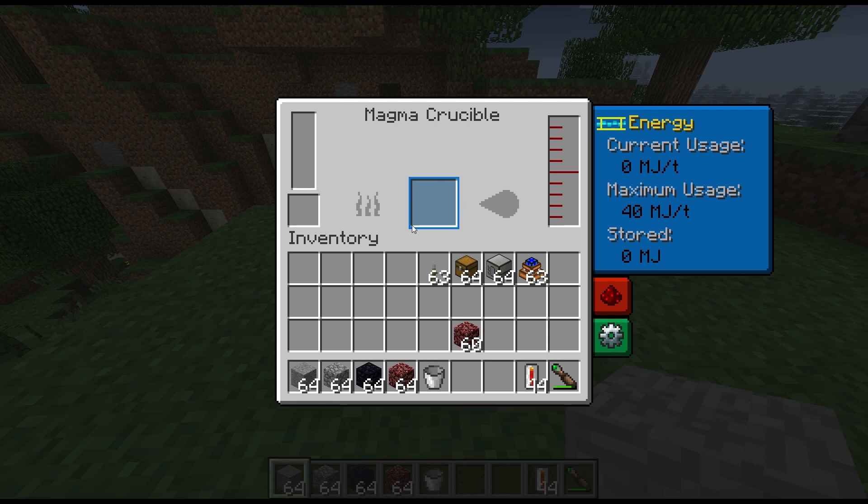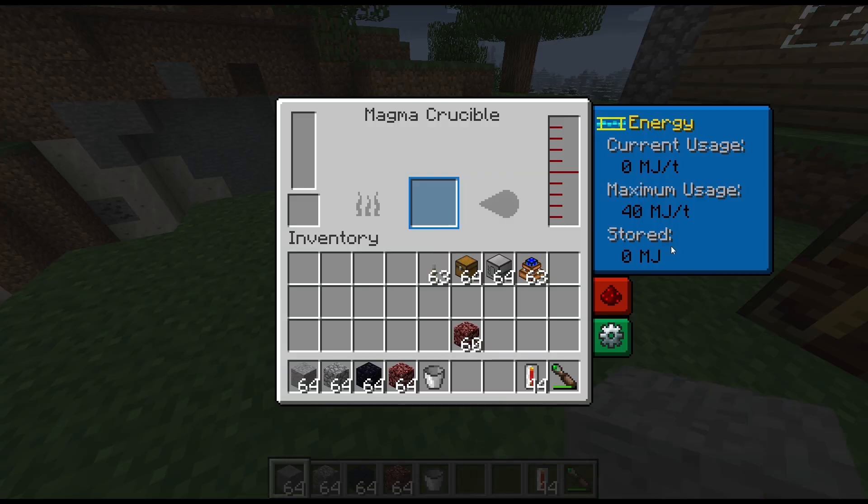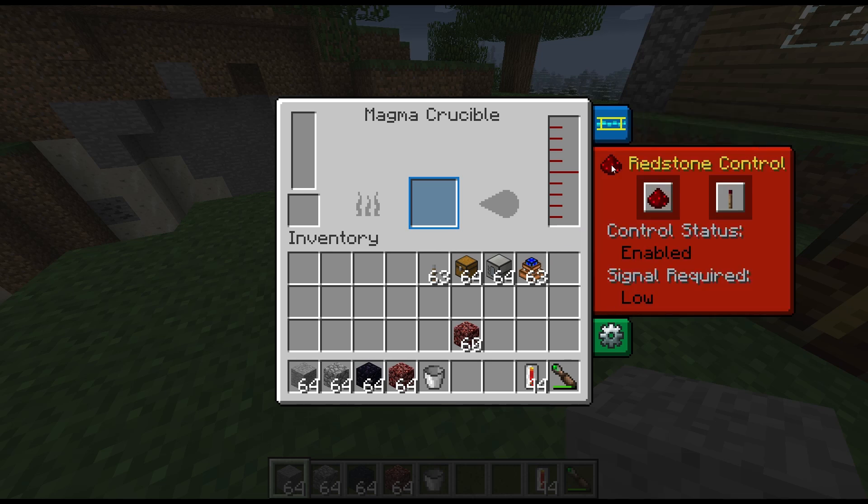On the left-hand side is the energy storage indicator, which is your input block, and then there's a tank on the right-hand side that will fill up with lava. You can pump that lava out, or apparently you can use a bucket to take it out - we'll test that in a minute. It's going to use 14 Minecraft Joules a tick, which is an awful lot of power, so each operation will require quite a lot of BuildCraft power depending on which materials you use.